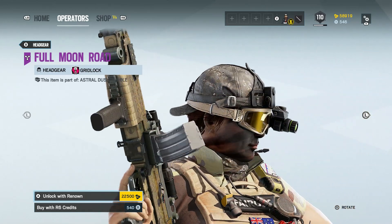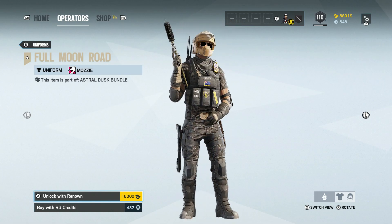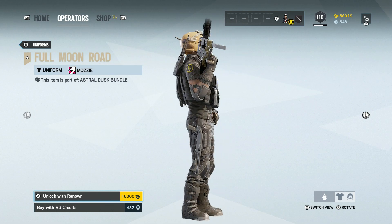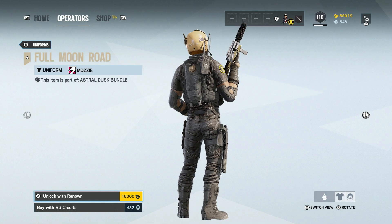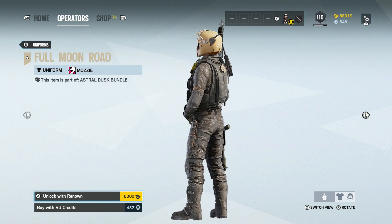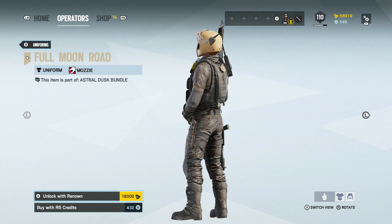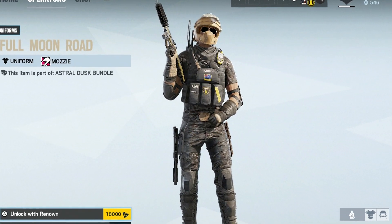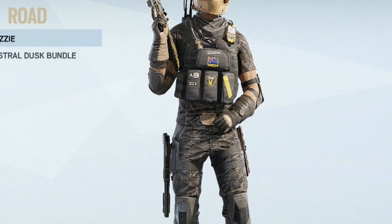Let's flick over to our next model — Mozzie. Here we can see Mozzie rocking the Full Moon Road uniform. This isn't the matching headgear since I haven't purchased it yet, but we'll take a look at the headgear in a moment. You've got the dark camo trousers and the dark camo t-shirt, and the chest plate carrier looks absolutely sick. What I really like on this Mozzie uniform is that crocodile belt buckle — that looks absolutely sick, I love it.